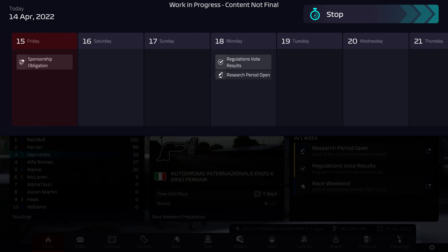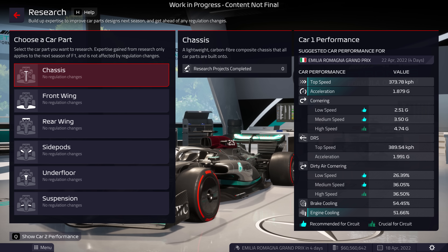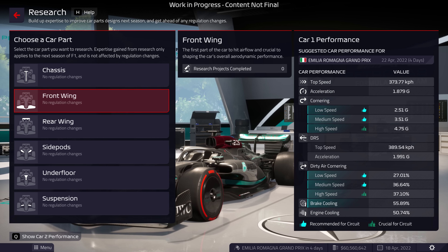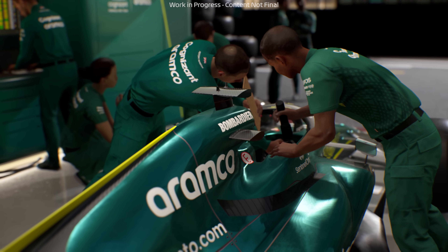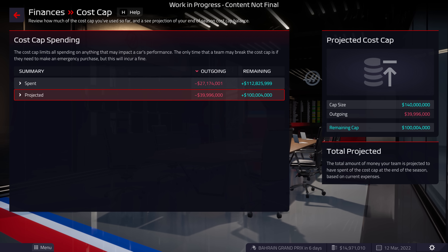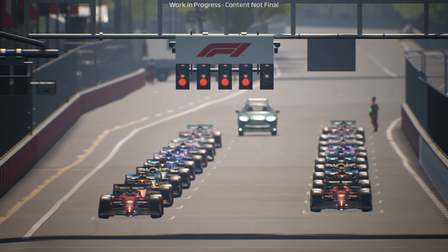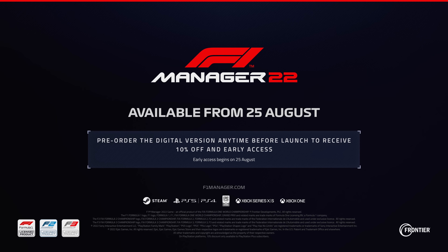Finally, as the season progresses, you can initiate research projects, allowing your team to get a head start with developing next year's parts, at the cost of resources for your current car. Every other F1 team on the grid will also be developing and improving their cars. Constant progress and innovation, whilst working cleverly within your budget and limitations, will be no easy task. Find out if you have what it takes to design a dominant car in F1 Manager 2022.